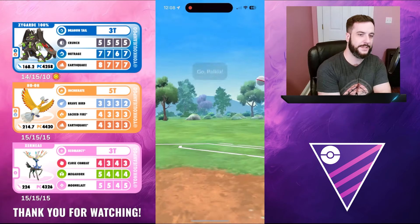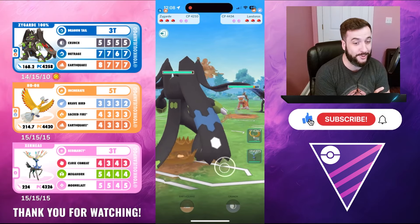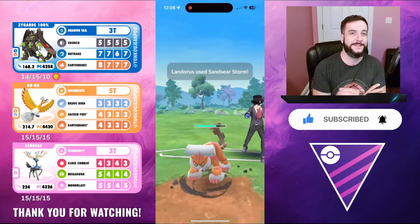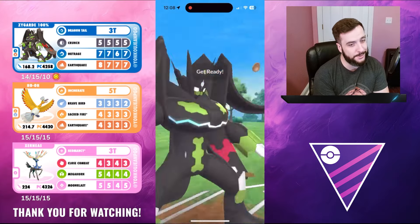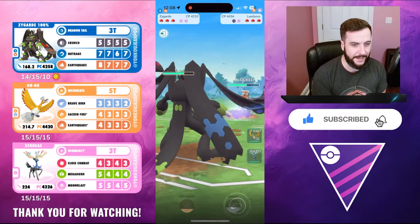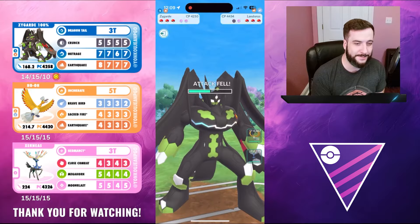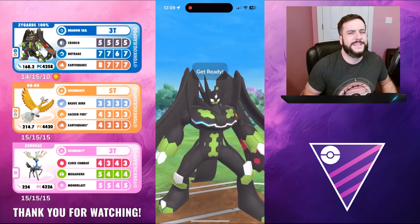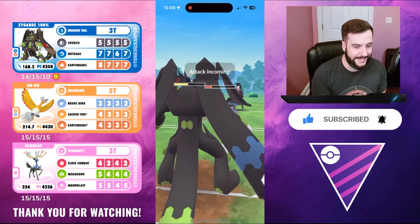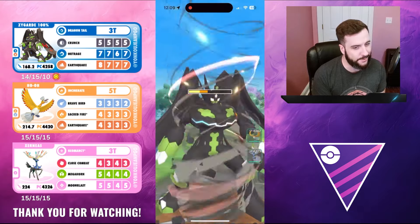We've got Nogu as our next opponent - Palkia Origin Form in the lead. We see an instant swap into Landorus, which is actually great for Mitch. If he can control this matchup, he can line up his Xerneas against that Palkia later. If you've seen one Origin Form, there's a good shot you're going to see the second one - so it could be Dialga in the back. Crunch gets fired off by the Zygarde, drops the defense of the Lando, which is really nice. Lando goes for another Sandseer Storm - attack drops again. If Zygarde didn't have attack before, it definitely doesn't now.